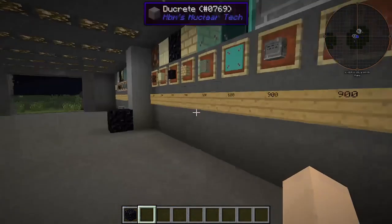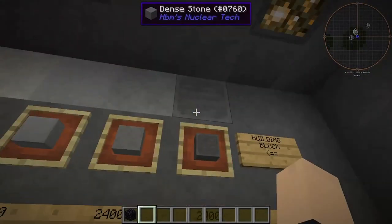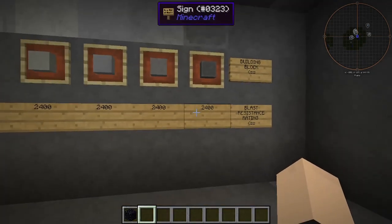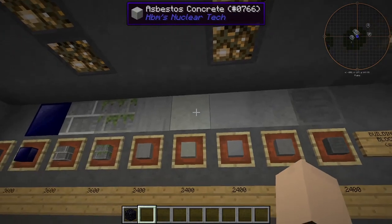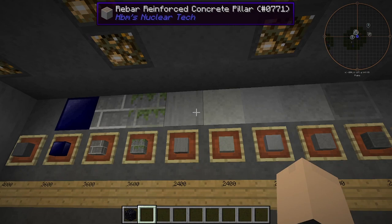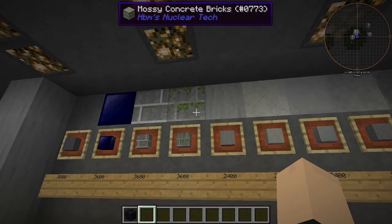Coming over here, we have dense stone at a whopping 2,400 blast resistance. Concrete is also a 2,400 blast resistance, so is concrete tiles — best is concrete. Rebar reinforced concrete is also the same blast rating. Next, our mossy concrete bricks are a whopping 3,600 blast resistance.